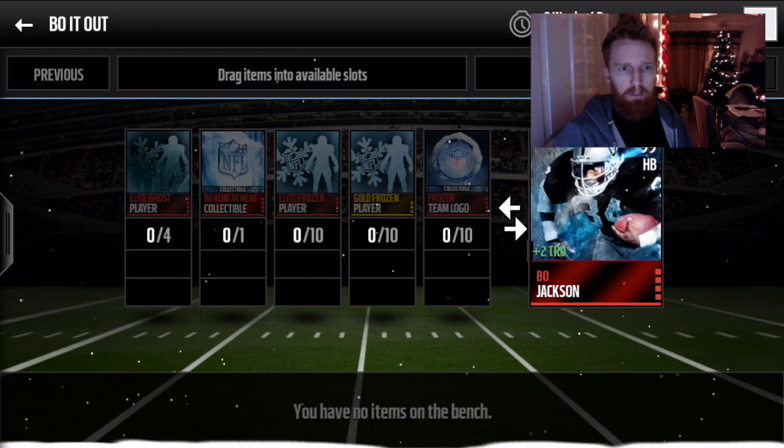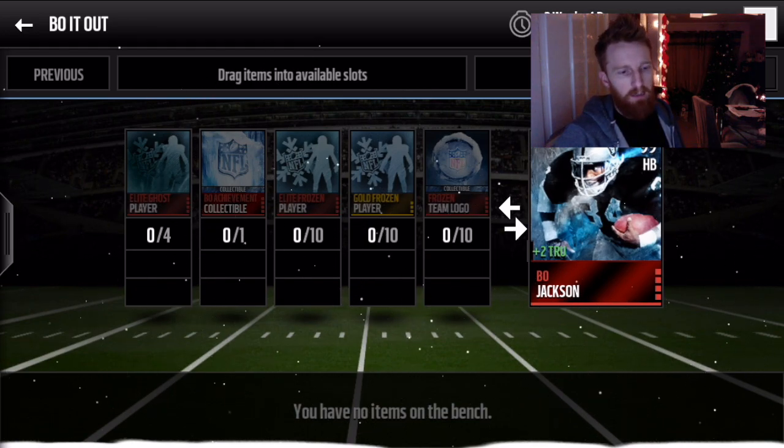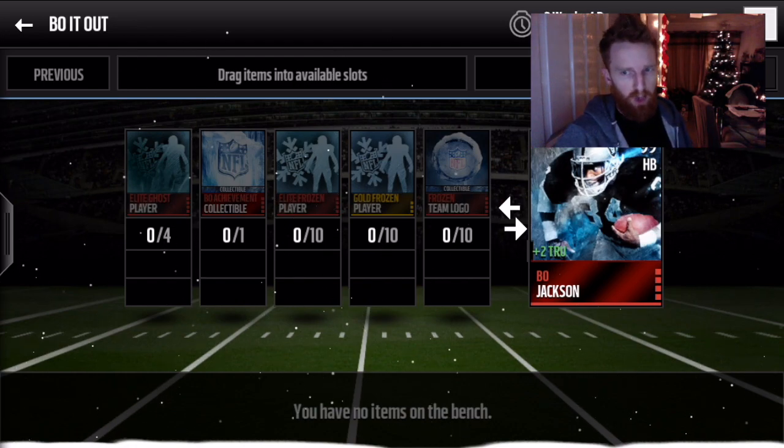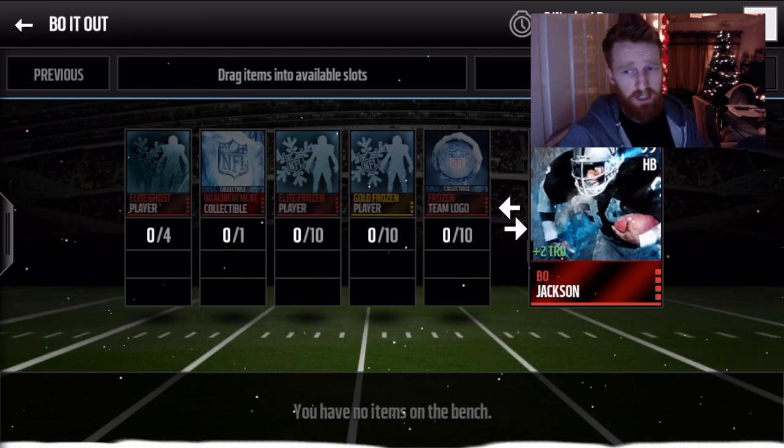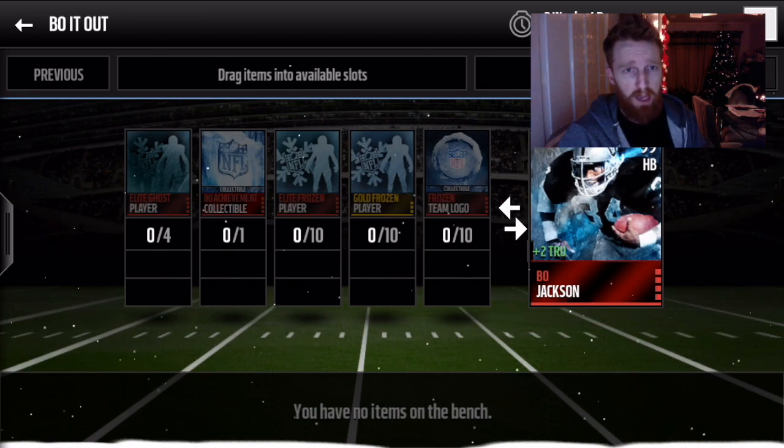You can pick up Barry Sanders at the moment for about 1.5 million, which I know is still an awful lot. But I think the Bo Jackson — to get all those, unless you're really good at sniping, that is going to set you back a pretty penny.